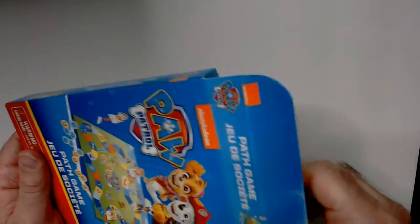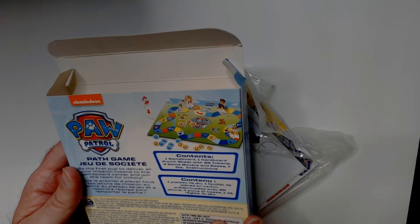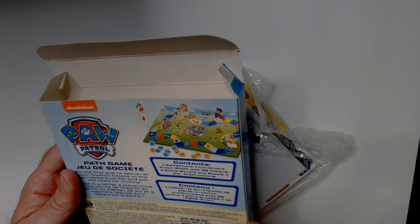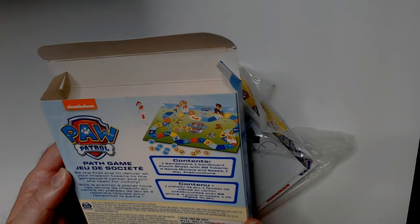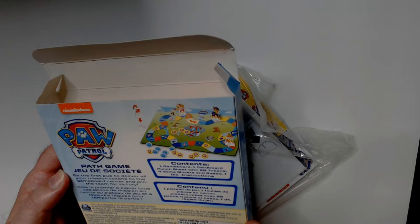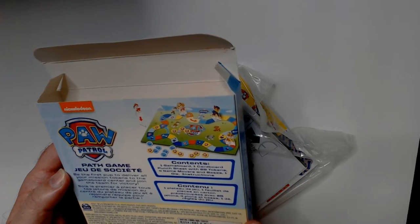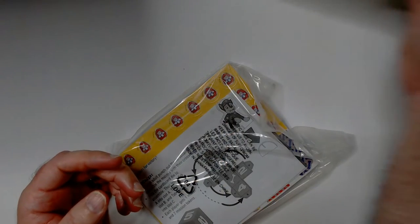Alright, the box contents: one game board, one cardboard punch sheet, 28 tokens, four game movers and bases, one die, and instructions. Your goal is to deliver all your mission tokens to the game board center to join the team for victory. So it might be co-op - I guess this is not bad.